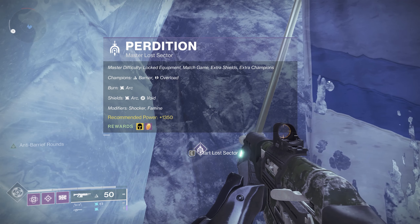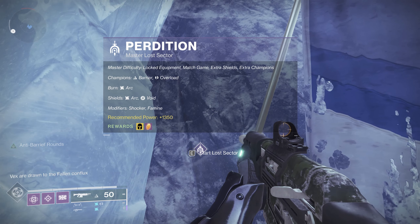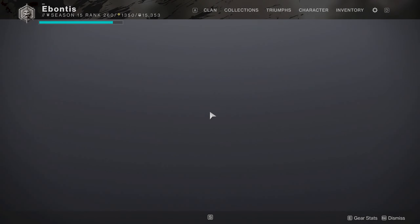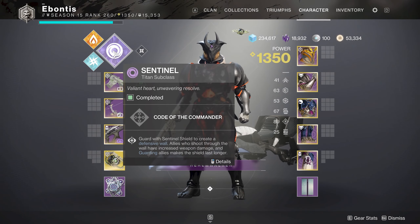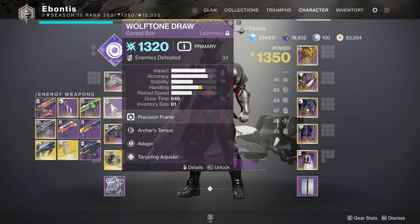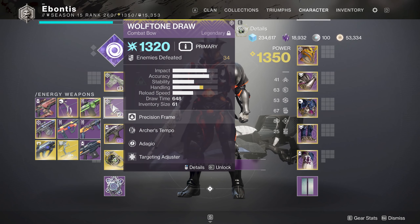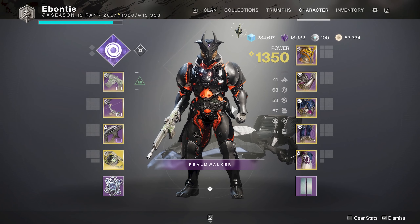The burn is arc, so you want to take advantage of that. The shields you need to kill are arc — we'll cover that fairly easily — and there are two void shields. Honestly, that's just a couple grenades or a little patience and you're good. I'm running a void subclass as a backup, but honestly I'll show you how you can kill the couple of minotaurs with literally anything.